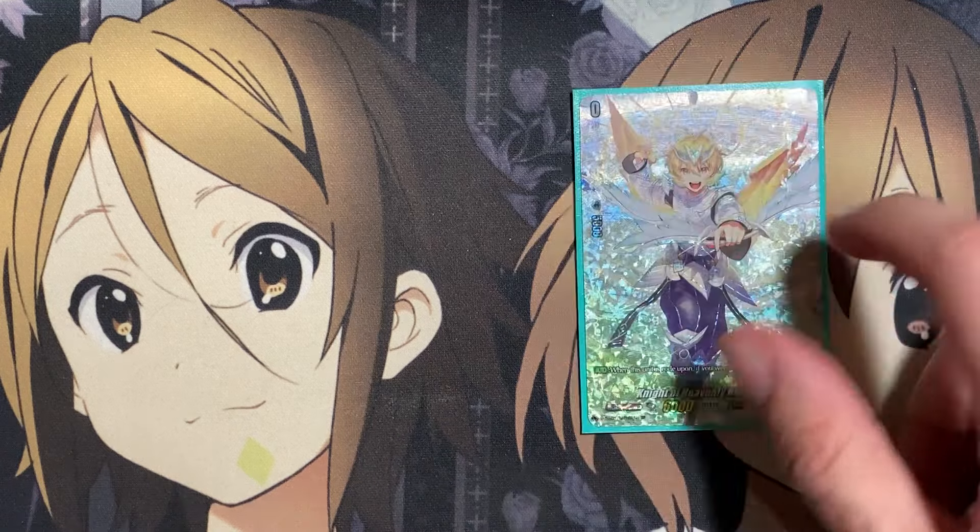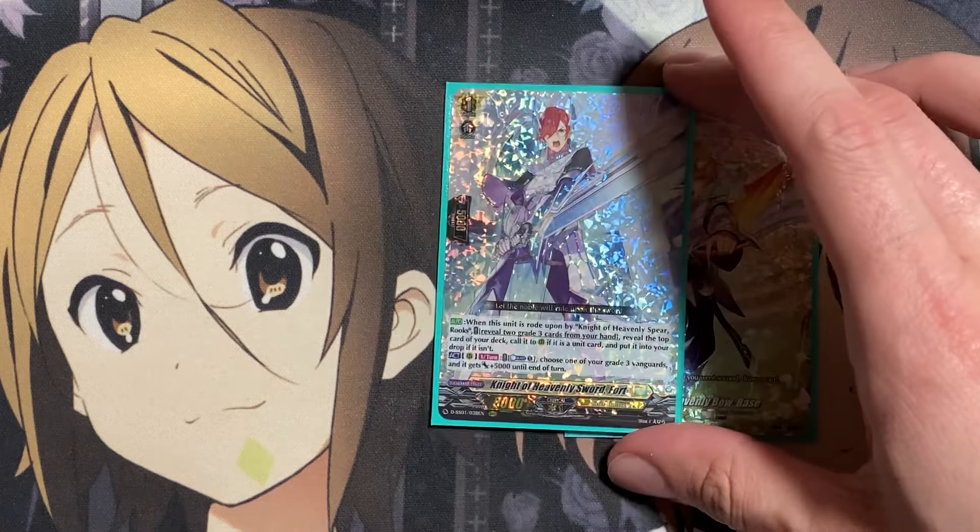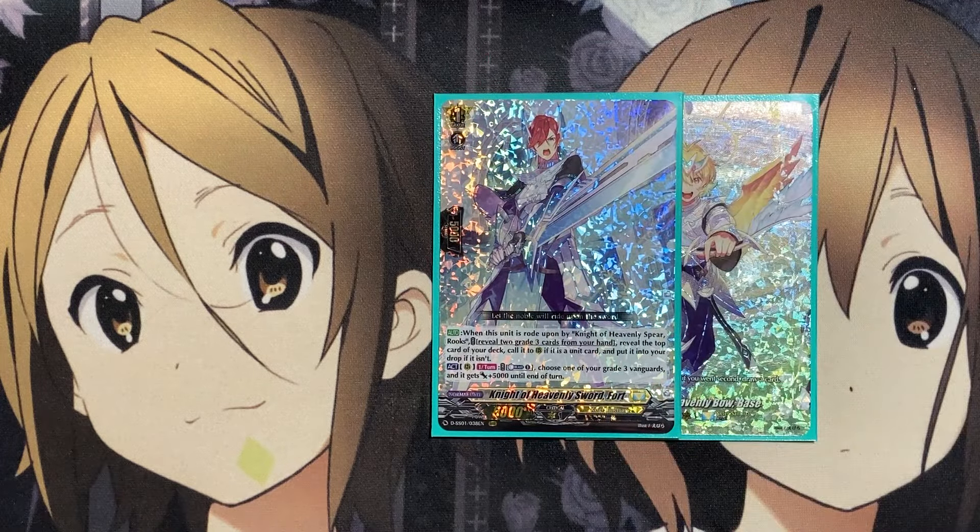Starting off with the ride deck — our starter is Knight of Heavenly Bow Base. When rode upon, if you went second, draw a card. Our grade one is Knight of Heavenly Sword Fort. When rode upon by Knight of Heavenly Spirit Rooks, reveal two grade threes from your hand, reveal the top card of your deck, call it to rear if it's a unit card, or put it into your hand if it isn't. For the majority of cards, they should be units.